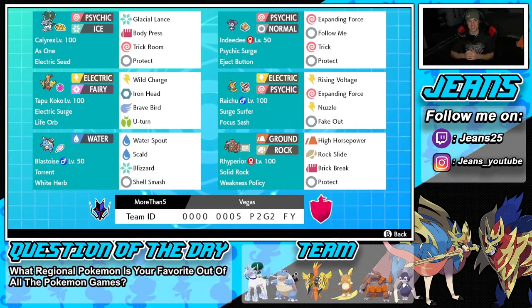What's going on YouTube, Jeans here, hope you guys are having a wonderful day. Today we are back yet again bringing you guys some more ranked competitive double battles for Pokemon Sword and Pokemon Shield. In today's video we're going to be showcasing an absolute banger of a team that features Ice Rider Calyrex, Life Orb Tapu Koko, and Alolan Raichu.